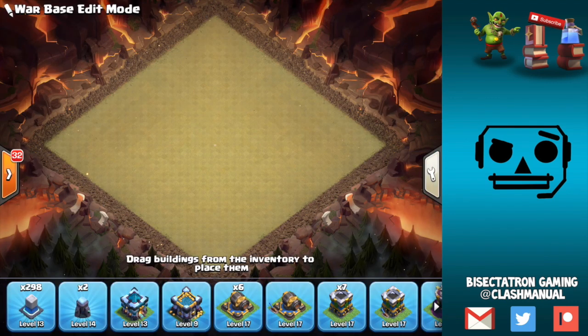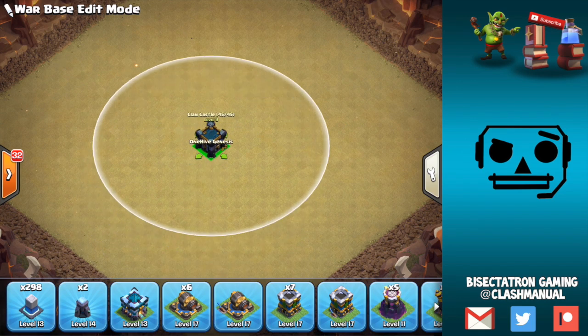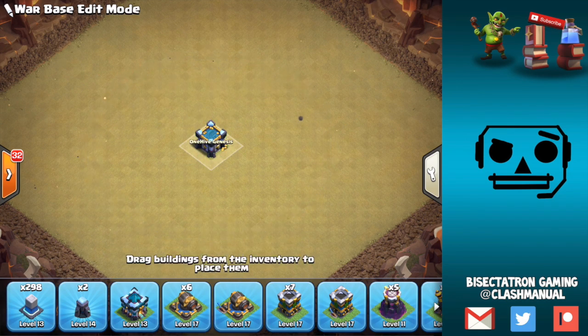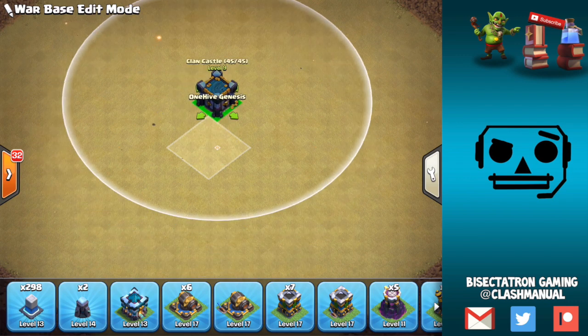What is going on guys? Bisectatron here bringing you today's video. We're doing a live base build — this is Town Hall 13. It's been a while since I've done a live base build, but it gives you an idea of how certain players would go about building a base. We have some new things: the scatter shots, the new hero to place. There are new factors to take into account at Town Hall 13. It's still hard to see what the meta is going to be exactly, but we can start building bases and adjust them as the meta changes.